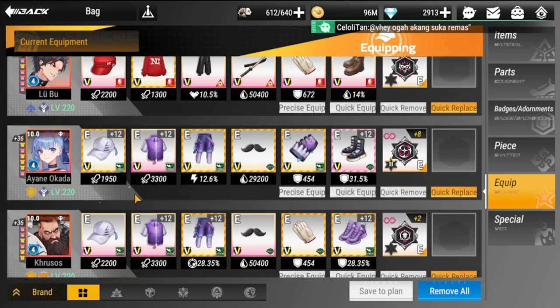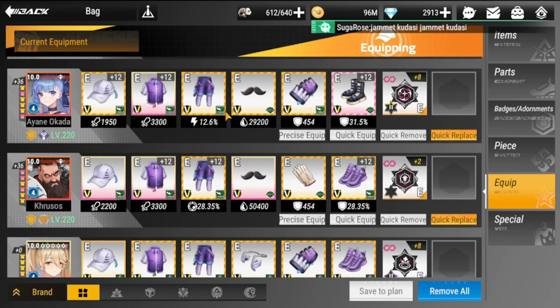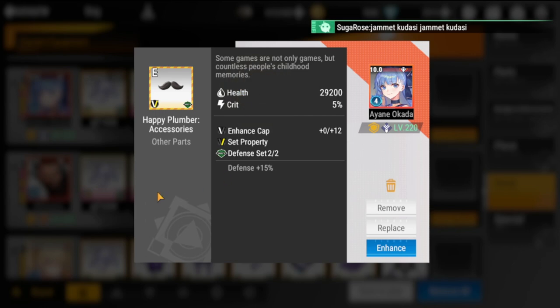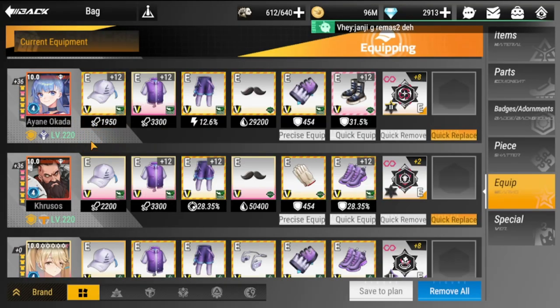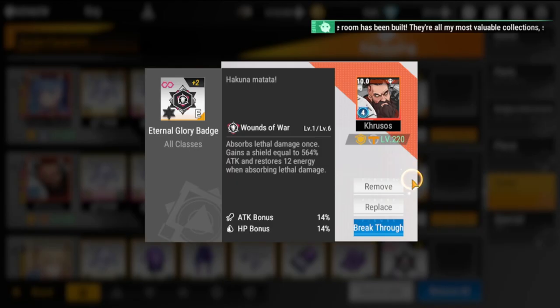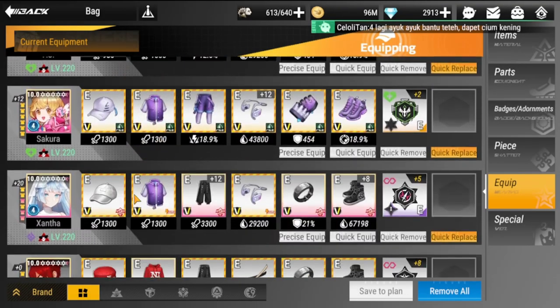For Ayane, for survivability she needs the lifesteal set and defense set. Her badge is the Eternal Midsummer Badge to increase her accuracy and give a higher percentage of freeze or frost on enemies. Then Crosses has lifesteal set as well, a defensive set, and the Eternal Glory Badge — same as Megan.